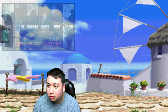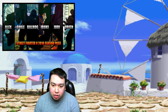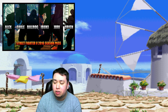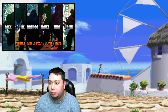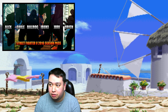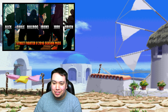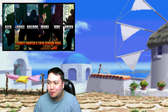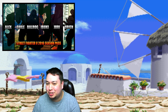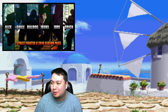In more news, Guile will most likely be the next character available for DLC. During a winner-stays-on session, Matt Edwards, a fighting game community manager for Capcom UK, was asked when the next character would be released. He replied that he didn't know the exact date but that it should be Guile. This is not set in stone, but it is a strong enough hint coming from someone on the official team.